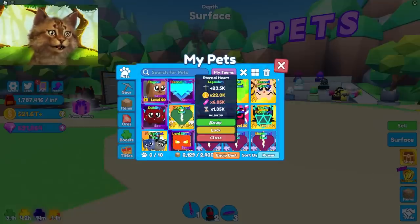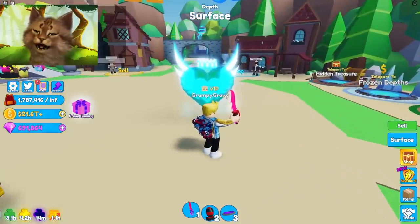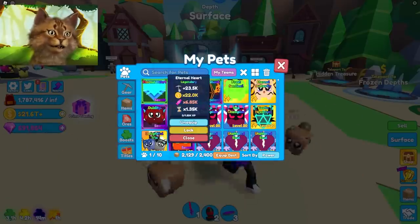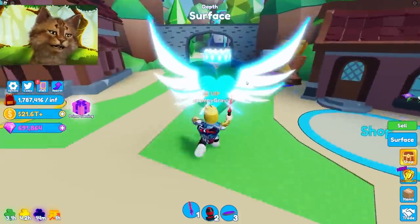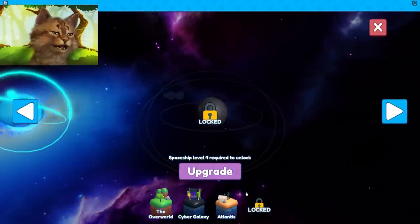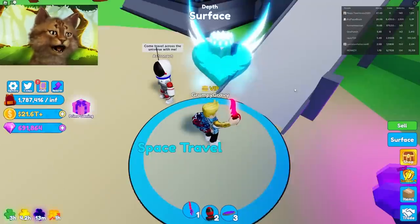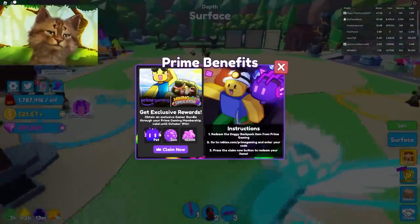Eternal egg, one of two thousand! We already hatched this — wait, eternal heart! Dude, it's so powerful, it's my strongest pet. Wait, is that candy? Is there a new world? I haven't played this in a while. Oh, that's Candy World! Well, I got the secret pet — wow, that was fast. That was pretty cool.